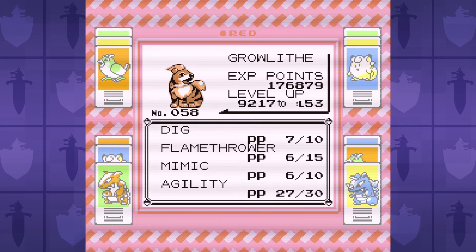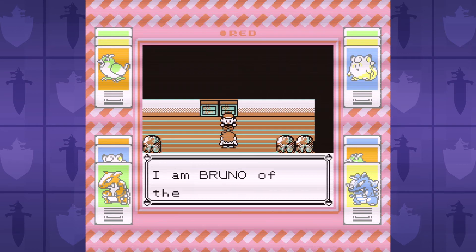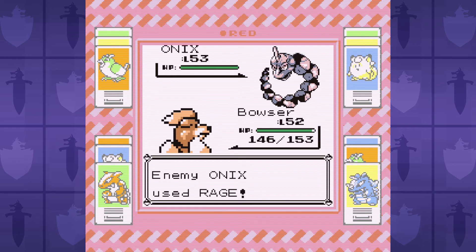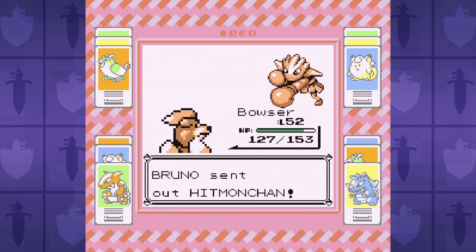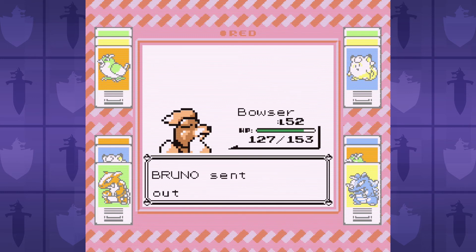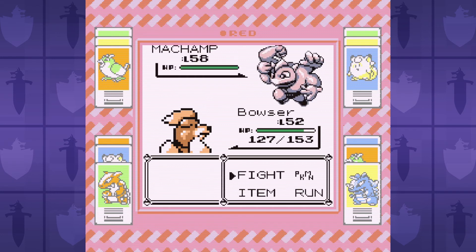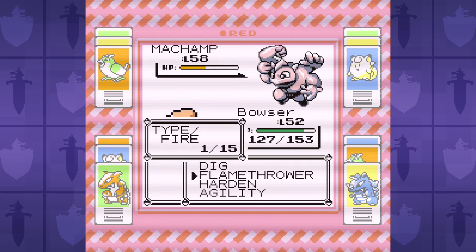After Lorelai, up next is Bruno. He's an incredibly consistent battle and not really much of a challenge. He leads off with Onix, and the best case scenario is that it locks itself into Rage. Then we can set up Agility and use Mimic to copy Harden from the Onix. With maximized defense and badge boosts from all of the moves, our special is so high that we can one-hit KO all of his Pokemon with Flamethrower. His Onix and Machamp actually survive our Flamethrower, but that's only because we got a critical hit which ignores our badge boosts. Even so, we slam Bruno into the tatami floor mats.